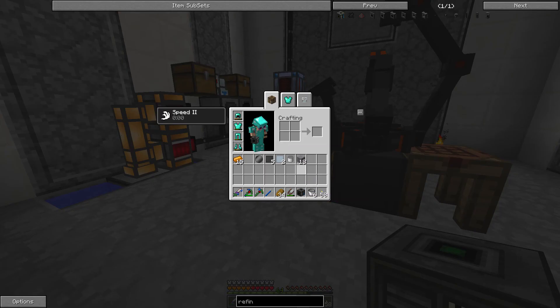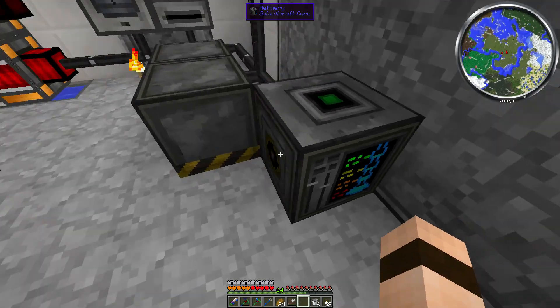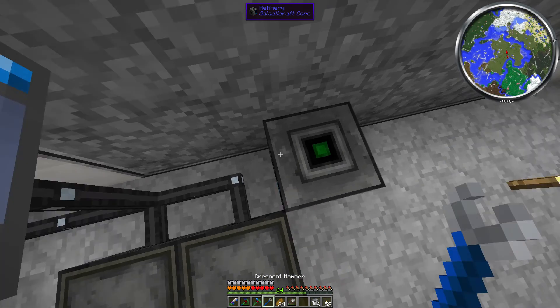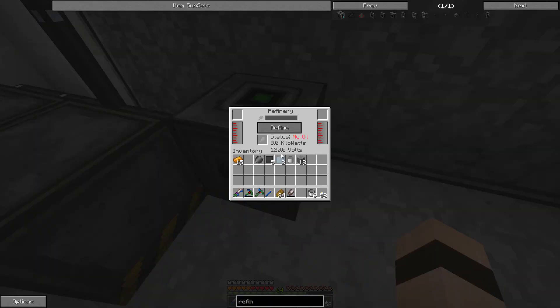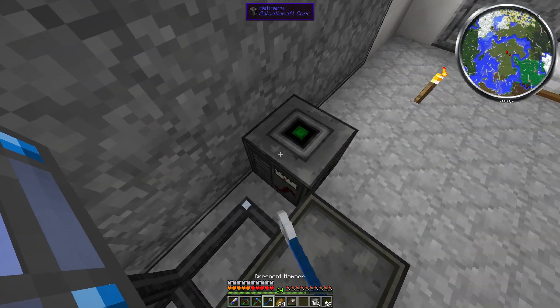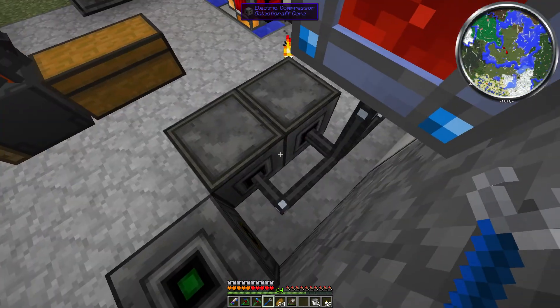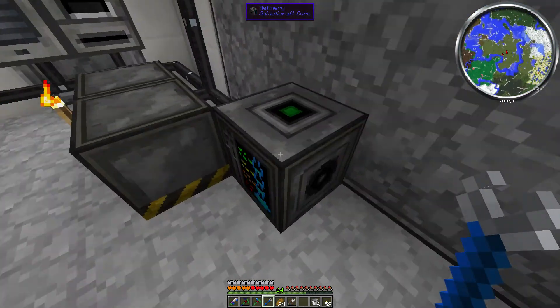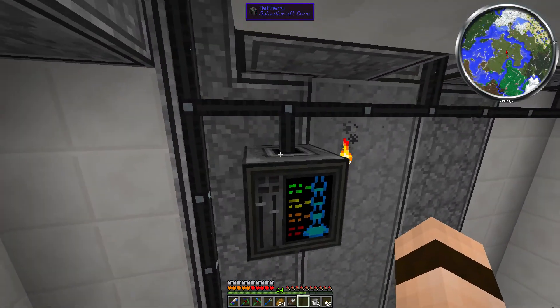I've got the refinery here. I'm not sure how this works, actually. Can I just put this on the wire here? I'm probably going to have to... does it not need power? Oh, it does need power. Refinery, battery slot — place battery here if not using a connected power source. Okay, I am using a connected power source, so why isn't this working? It's not connecting to any of them. Maybe it's got to be up top — there's a little green thing right there.